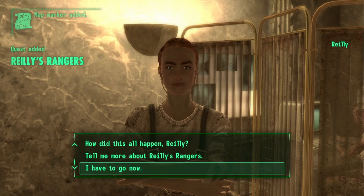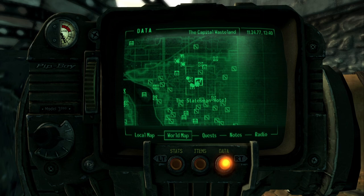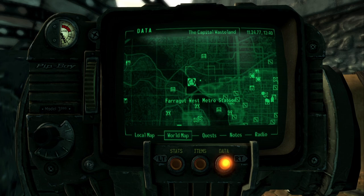Now go ahead and exit the museum. Riley's Rangers, as Riley said, are held up in the Statesman Hotel. This is perhaps the hardest part of this whole quest and possibly one of the longest quests in the vanilla base game. We're going to take the absolute long way around, but anyone should be able to follow this path. If you are able to fast travel to any of these locations, I suggest you do that.